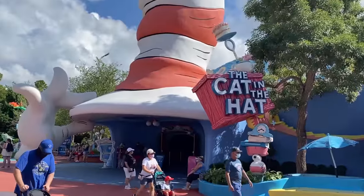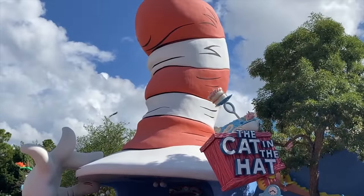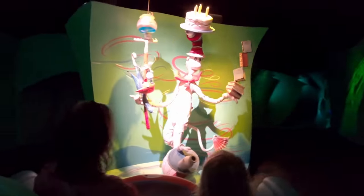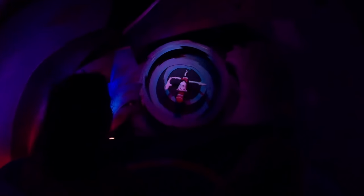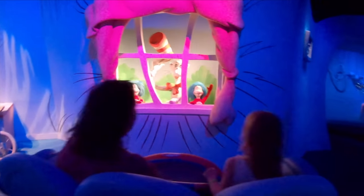Next is the flagship attraction of this island: the Cat in the Hat. This is a fun dark ride bringing to life the story of the popular book through a mixture of large sets, screens, and audio-animatronics. Will the mess created by the Cat and the Things be cleaned up before mum returns? Find out on this great attraction, which is one of the most popular children's rides in the park.